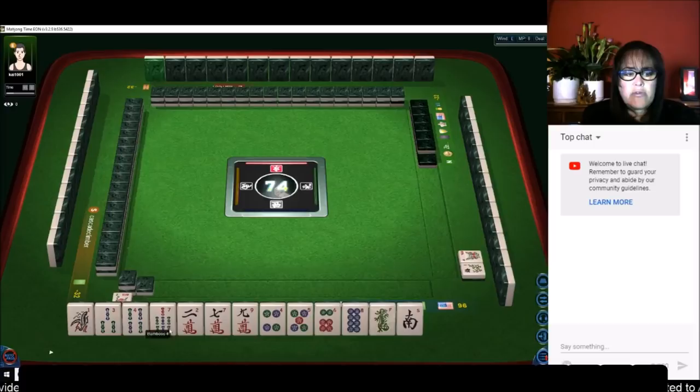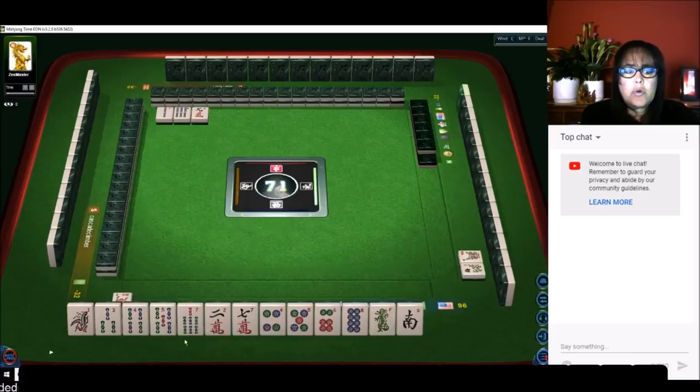Do we have a major suit? We have four bams, four dots, three cracks, single honors. We're in west seat and we have a two flower, so we have no score right now. We're just going to have to take this pick by pick. Let's get rid of the cracks and nine characters — we have more bams than dots by one tile, so we'll pick off the lesser suits to get to a half flesh.